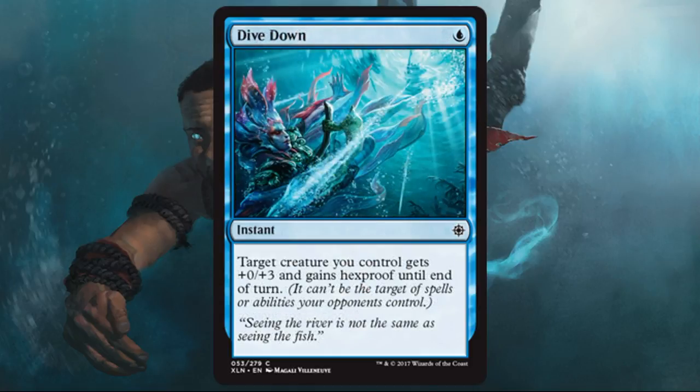Dive Down is a decent limited combat trick for blue. I like the fact that it's defensive — it gives hexproof and some extra toughness. You can use it to deal with a direct damage spell or a destroy spell coming at you. Nice to run one of these sometimes in your limited builds.